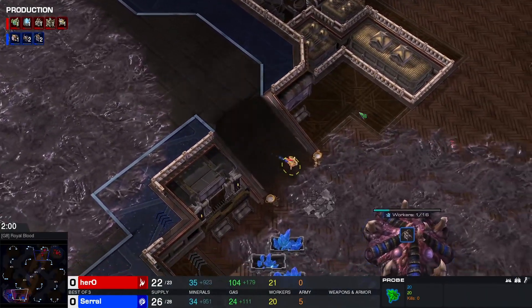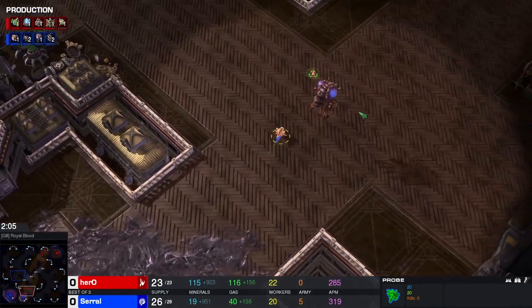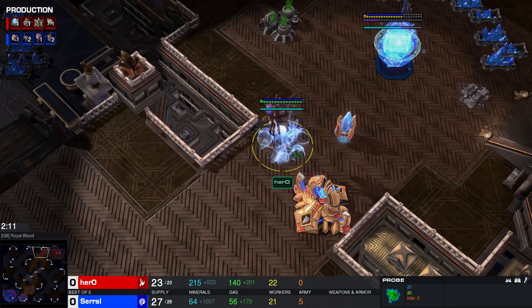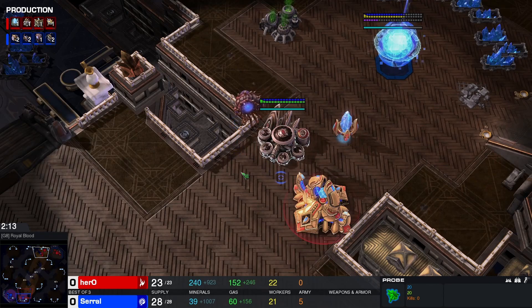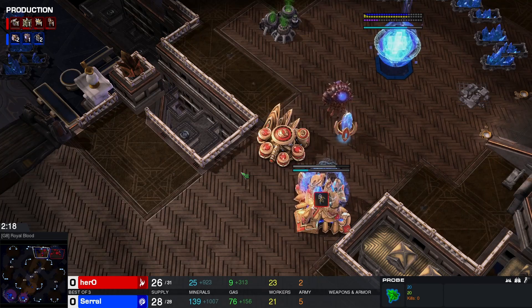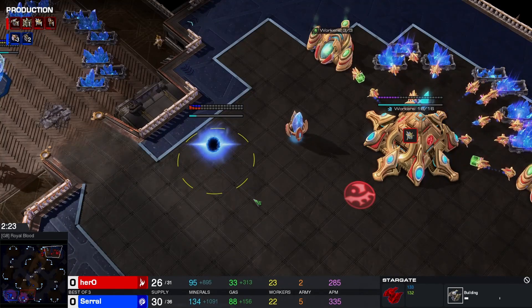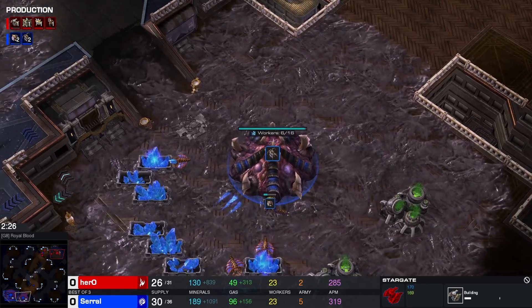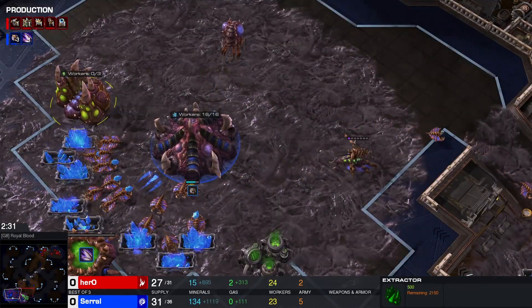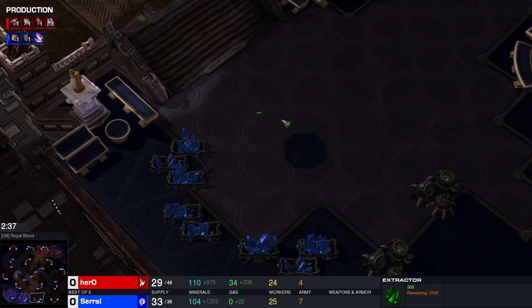We are looking at the highest ranked Zerg player in the world versus the highest ranked Protoss player in the world. Hero and Maxpax are kind of fighting for that top position. Hero has the advantage that he's playing offline tournaments and were it not for that it could be a little bit more interesting. We'll see what the two best in the world for their respective races are gonna do against each other. Both openings seem pretty standard - a Stargate coming up for Hero and a hatch into gas into pool for Serol, who should very soon be going for his third base.